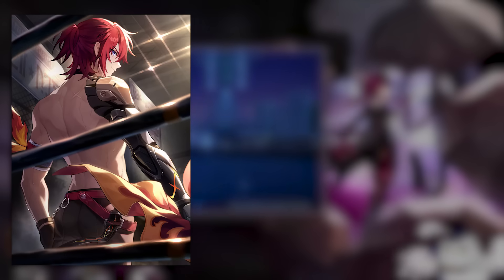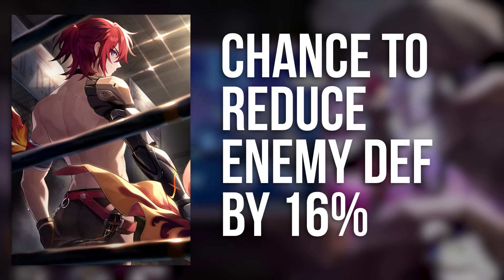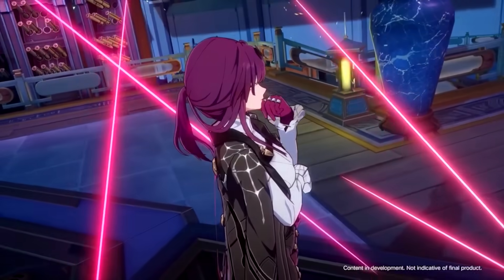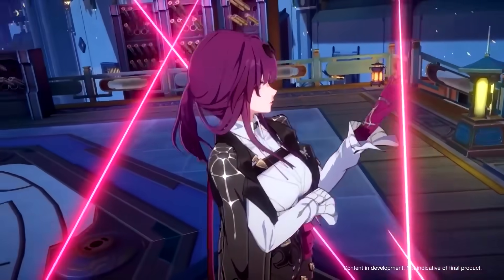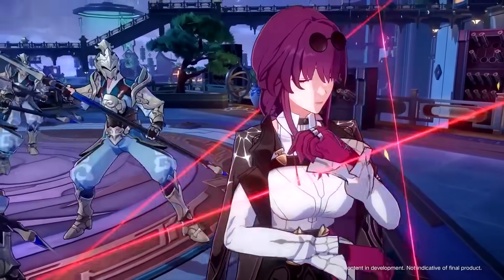Resolution Shines is a good one to have on someone in the team — it has a chance to decrease the enemy's defense by up to 16%, which is going to make everyone's damage deal more, including DOT. I'd put it on someone else if you're running a nihility character with Kafka in DOT teams, but in niche teams where she's the support or flex against easier content, Kafka can hold it if you want other characters to deal the damage.